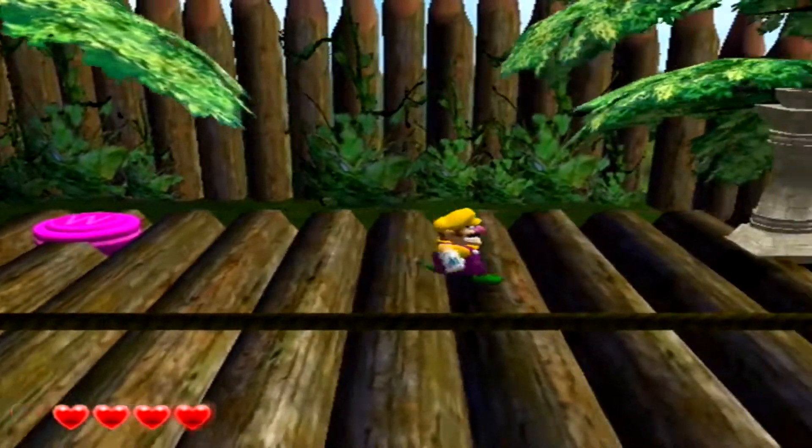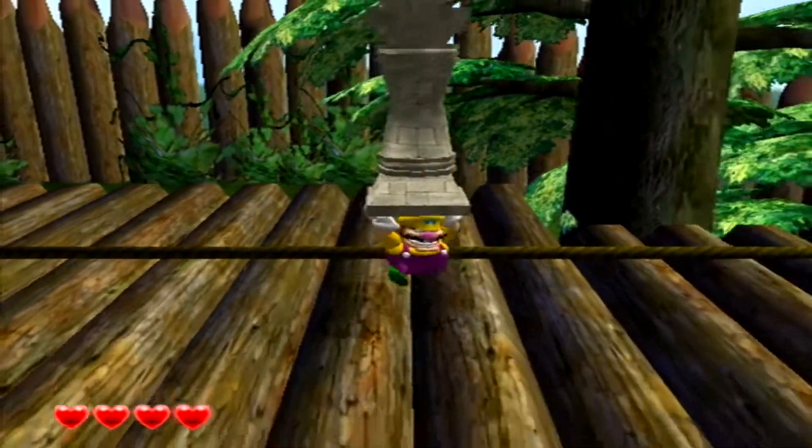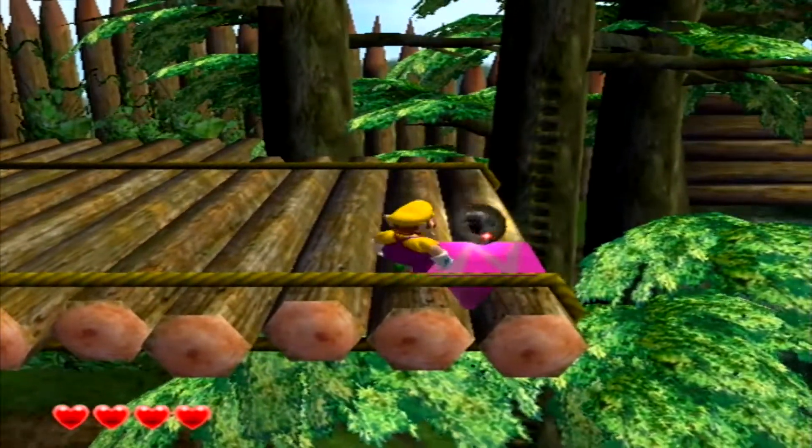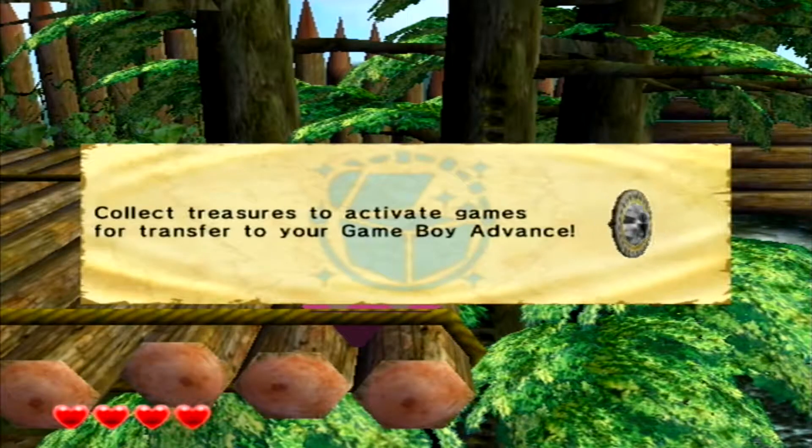Oh no - you could throw it, Wario! That's a chest. Okay, you can't actually just place those down it seems. 'Collect treasures to activate games for transfer to your Game Boy Advance.'